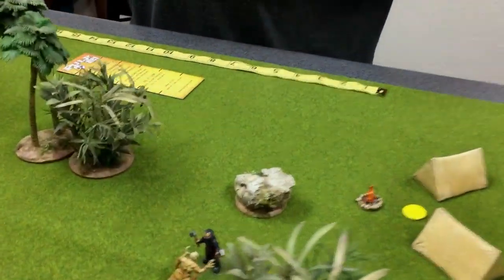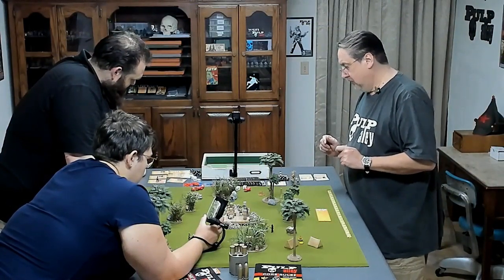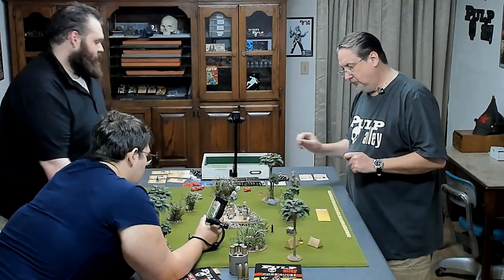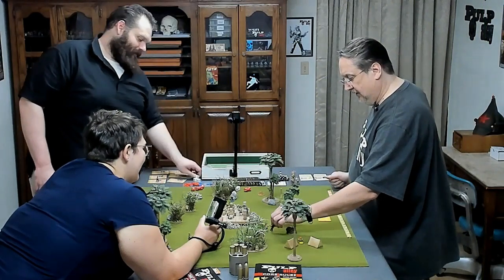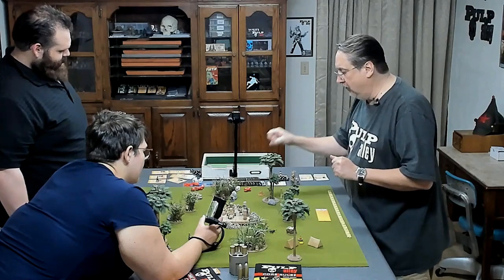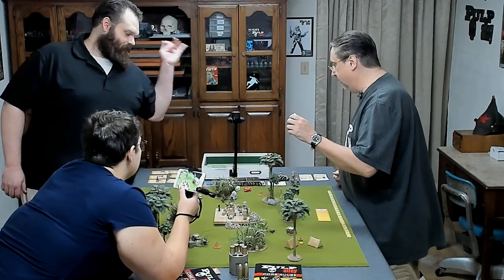Cutter — he's going to dodge the zombie. The zombie's only rolling one dice, and Cutter still has two dice. The zombie rolls nothing; Cutter takes his hit and goes down. And then we're at the end of the turn, so it's recovery checks. Lou — gone. Cutter — gone.